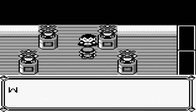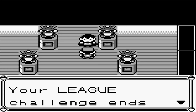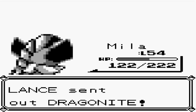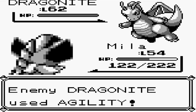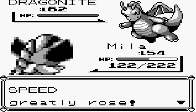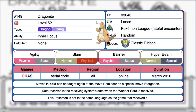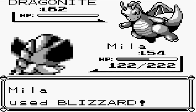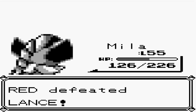The original Gen 1 games were famously littered with various errors, and one of the more famous ones occurs with Lance's Dragonite. In Pokemon Red and Blue, Lance's Dragonite knows the move Barrier, a move which Dragonite is unable to learn. This was quickly caught onto by fans and made into a bit of a running gag, so much so that Game Freak actually released a Dragonite with the move Barrier as an event Pokemon back in 2016.